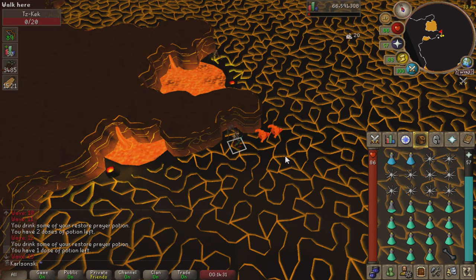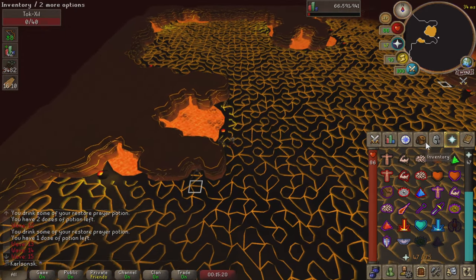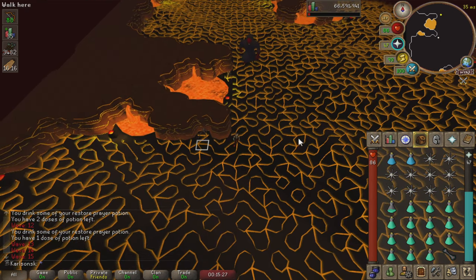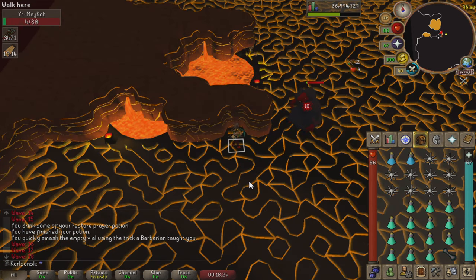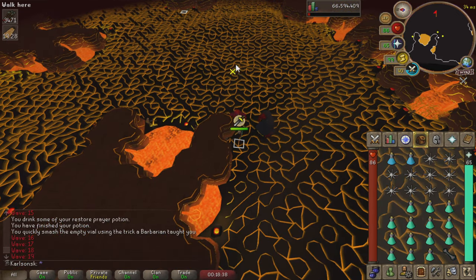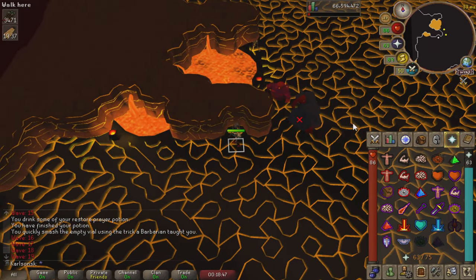We are on wave 13 moving to wave 14, which means double rangers. Make sure to start this wave praying protect from missiles. Upon completing this wave, we get the melee healer spawn. These guys can hit pretty hard but are extremely easy to safe spot. While in this spot, take advantage of enemies being safe spotted — if there's a bat or something behind them, go ahead and take them out. This avoids unnecessary damage and prayer point loss.